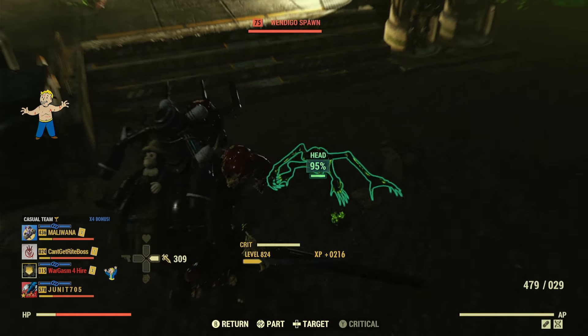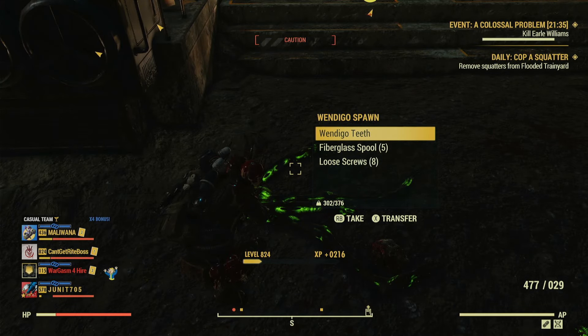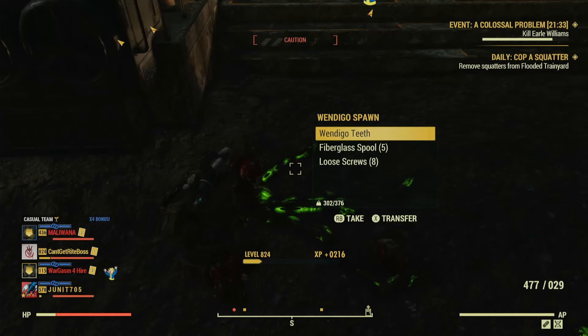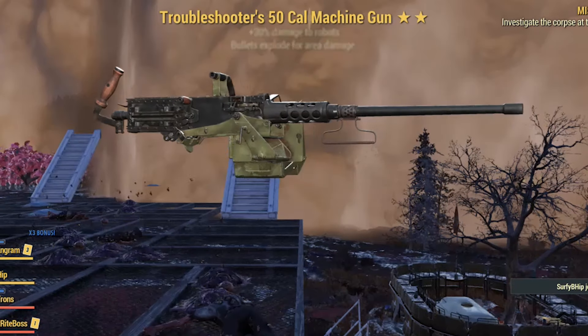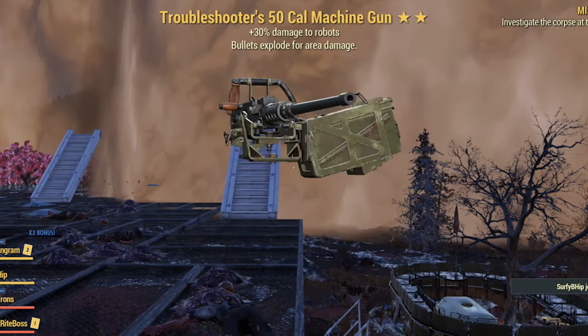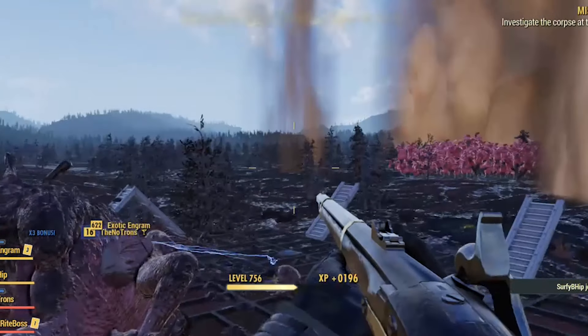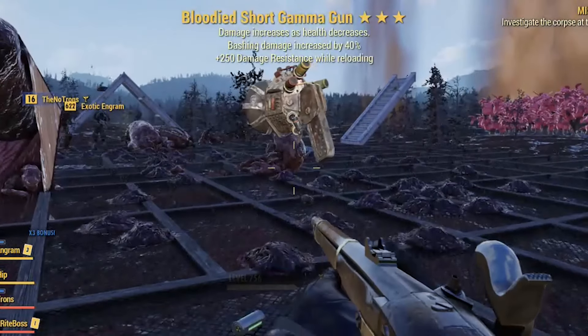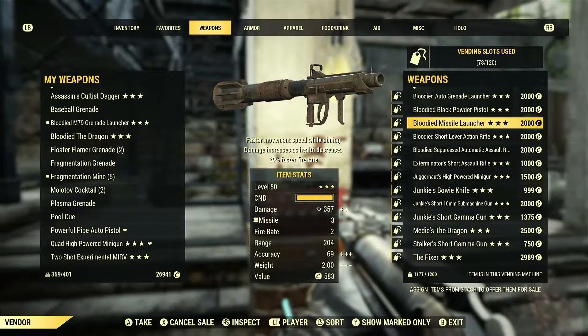Hit Colossal Problem every chance you get, keeping your vendor stocked with screws. Each time you complete a nuke event you get a guaranteed three-star legendary that could be worth anywhere from 1,000 to 20,000 caps or more. Once you're able to launch your own nukes after completing the Enclave quest line, you'll start getting more legendaries and caps than you can handle.